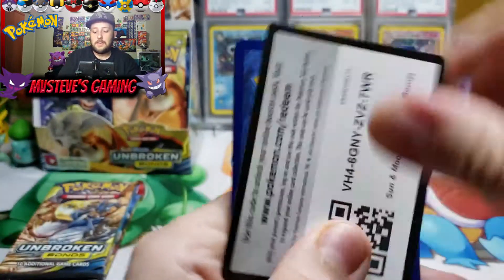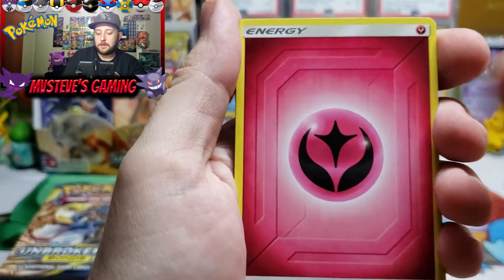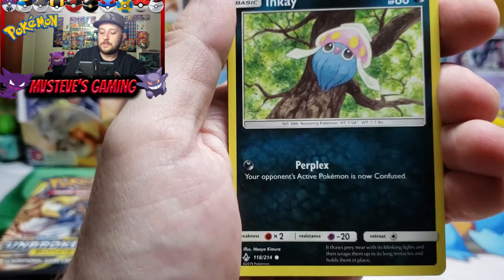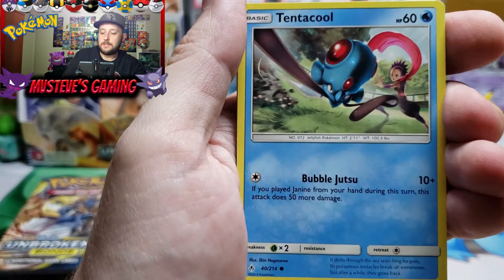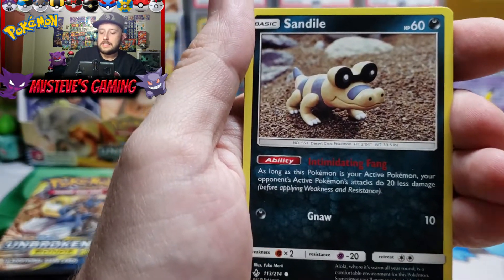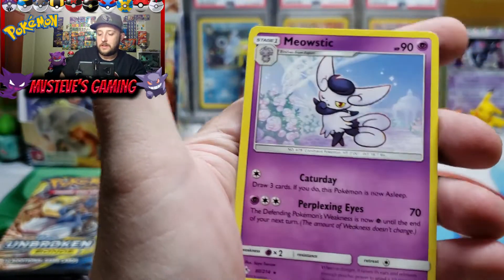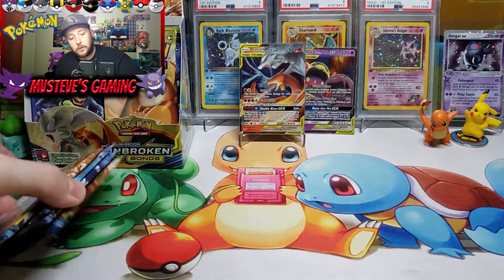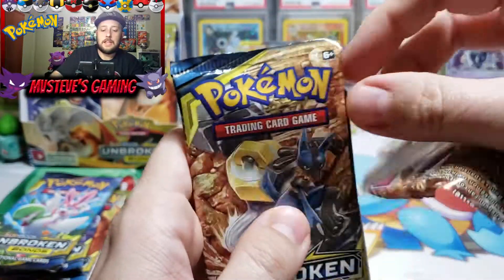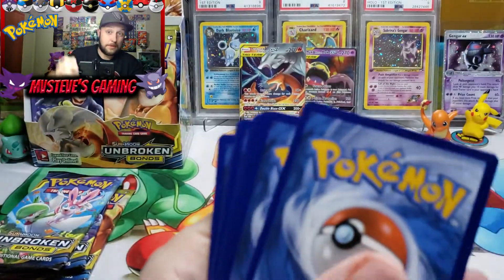Are we going to continue to get lucky in Part Number Two? Fairy type energy, Graveler, Medicham, Barrier, Fire Crystal, Inkay, Drowzee in a tree with Tentacool — love that trainer in the background, very nice artwork. Krabrawler, Sandile, Litten in the reverse. And our rare pull is none other than Meowstic — a non-holo rare. Four packs left for Part Number Two.